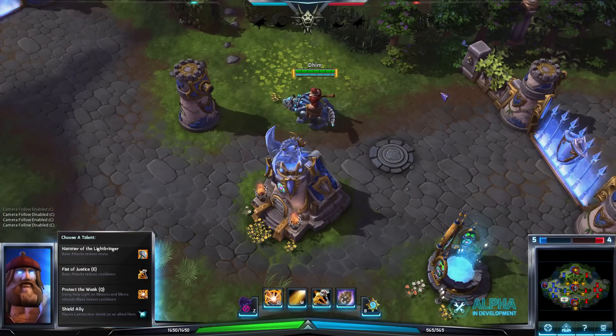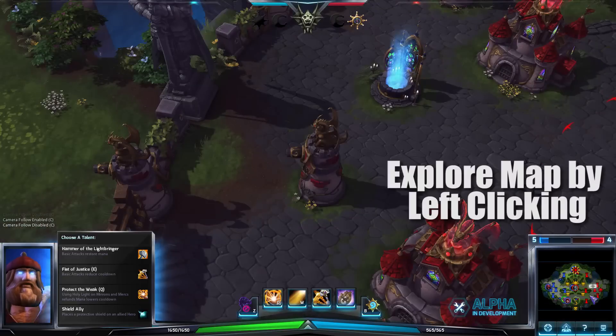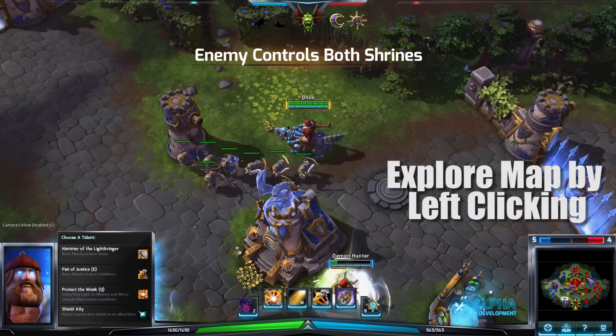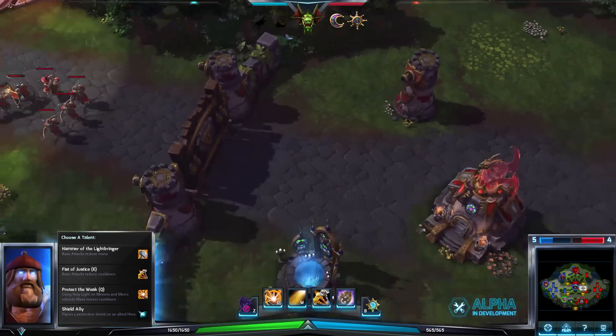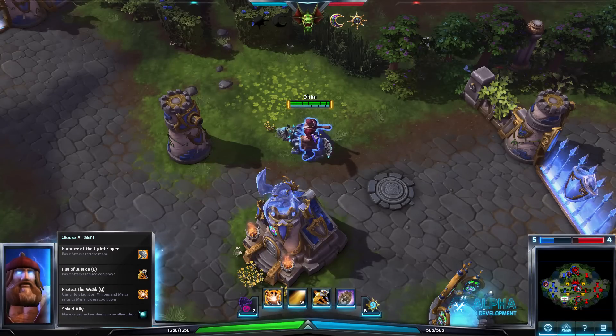To go a little further with the camera controls, you can left-click anywhere on the map to look around. When you want to go back to your character, simply tap the Spacebar. That's it — a nice camera control move so you don't have to manually scroll back across the map. Just hit Spacebar.